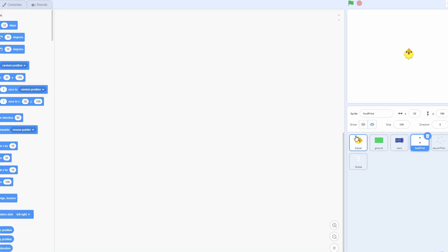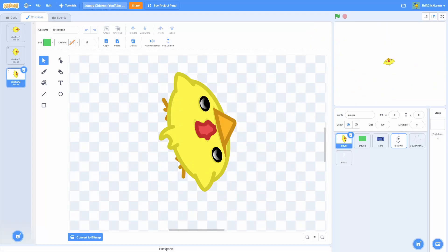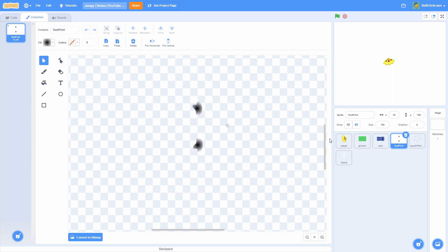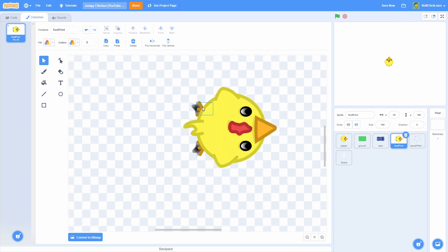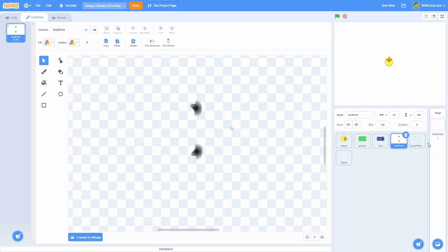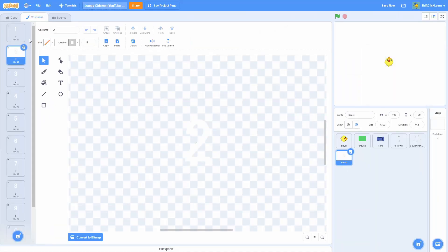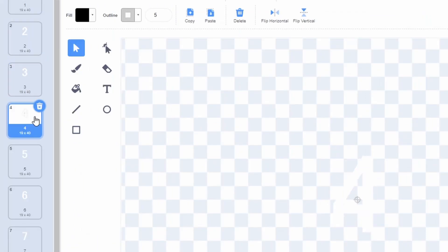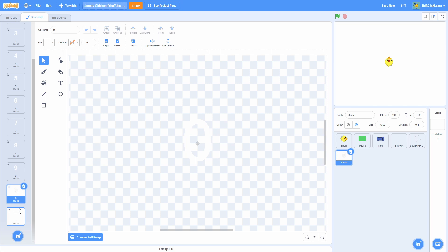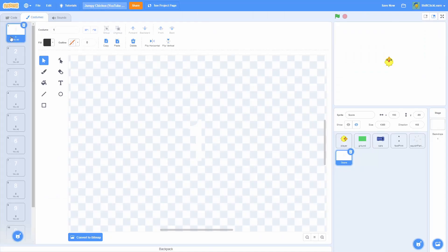Before we do, I'd like to show you the costumes and sprites you'll need. The IndiePlayer sprite has a new costume — a stretched-out version of our chicken. There's a new sprite called footprint, which is just two little chicken footprints lined up to the edge of the feet. I also have a sprite called squish particles — a puffy cloud and a particle pop. Then there's a score sprite with white text digits 1 through 9, 0, and a negative sign, so if the score goes negative you'll be able to see it. All costumes are named according to what they are.